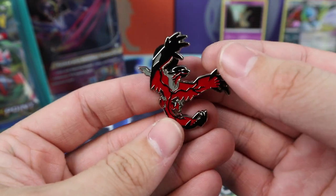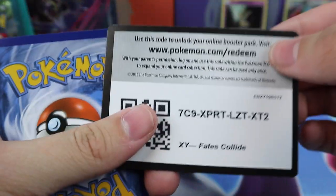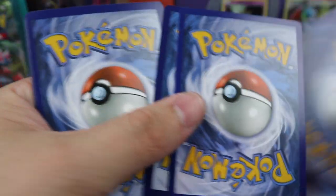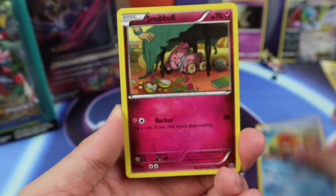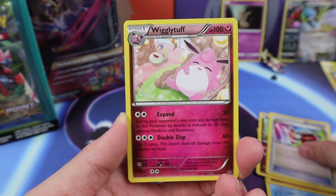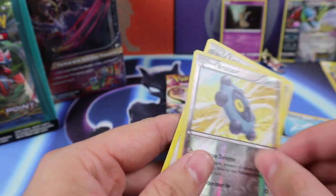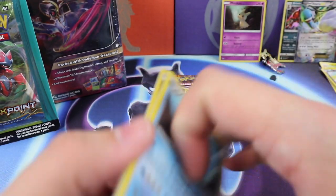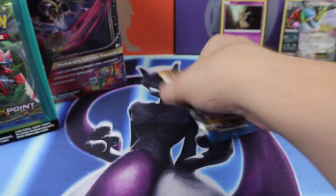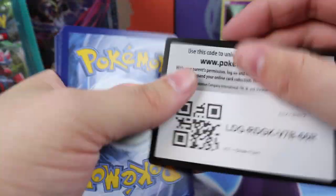Very cool pins. Okay, Fates Collide — just back-to-back Fates Collide. We have a Binacle, Snubbull, a Riolu, Deerling, a Jigglypuff, Mega Catcher, Wigglytuff, Dewgong, Bronzor, and an Exploud. We could have used a good pull there. We could have, should have.